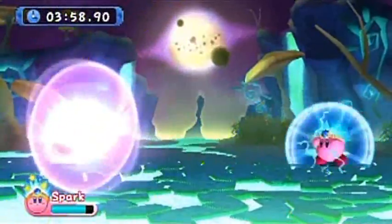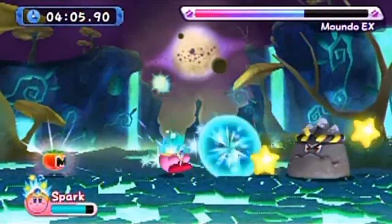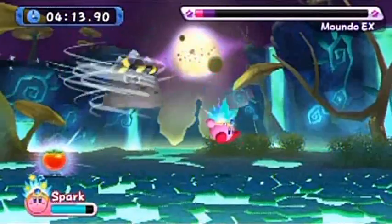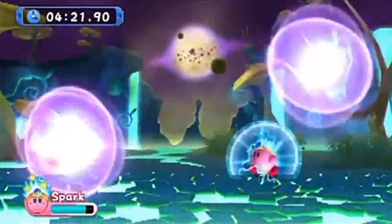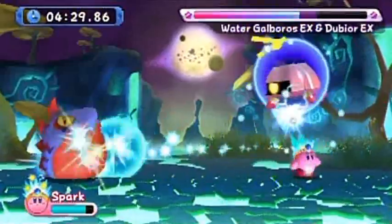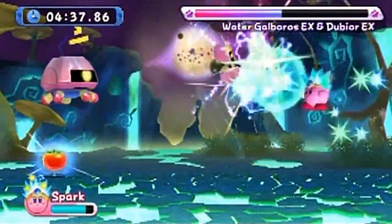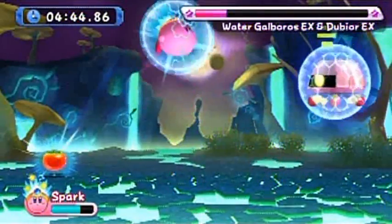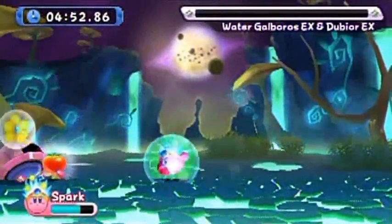They remix these mini-bosses very well in the True Arena — they combine them by giving you two bosses to fight at once, which is a very interesting approach. You'll see how much more trouble I'll have in the last phase. Now watch — it's gonna be two at once. There's Water Galboros covering the land and Dubior in the sky, and they try to trap you. That's a very clever use of the bosses, and it's something the True Arena does that the EX mode doesn't — it puts enemies to much better use. Dubior's got a flip attack that's easy to dodge if you know what's coming.